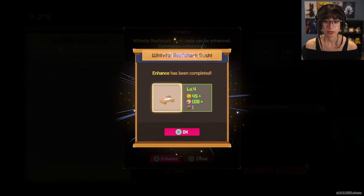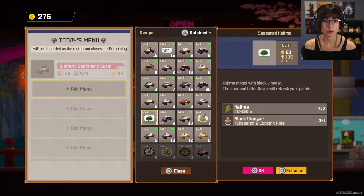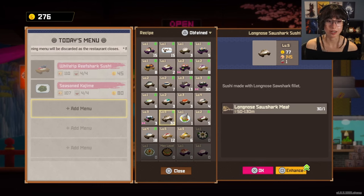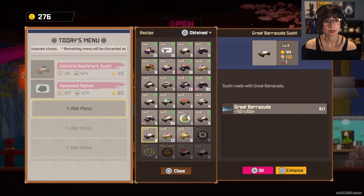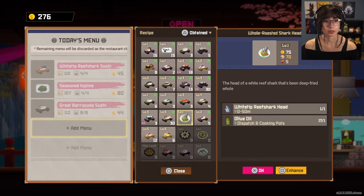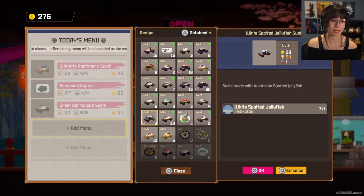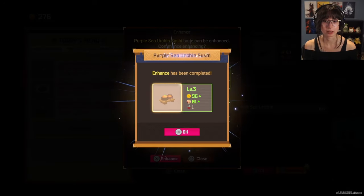I could wait until I stock up a lot of things, enhance them, and then sell them. I'll probably earn more that way honestly. Let's try that instead. Char nautilus! Seahorse skewers — that's a little sad. Enhance. I think I need to keep that one. Tiger shark — can't sell that one. I think I need the titan triggerfish for something too.